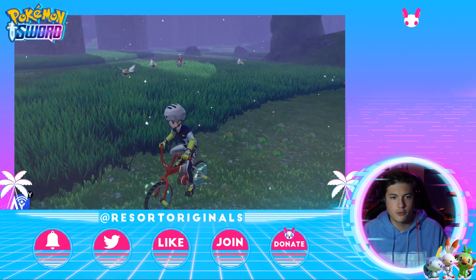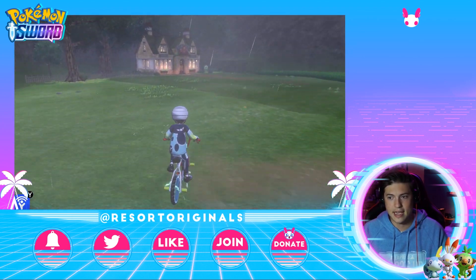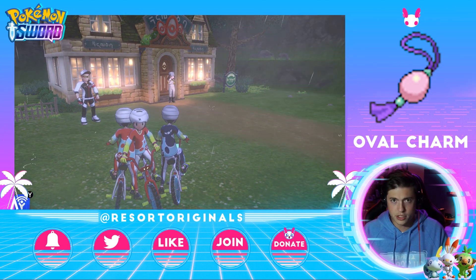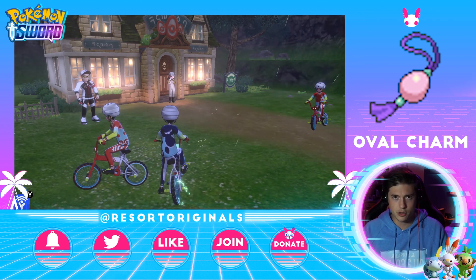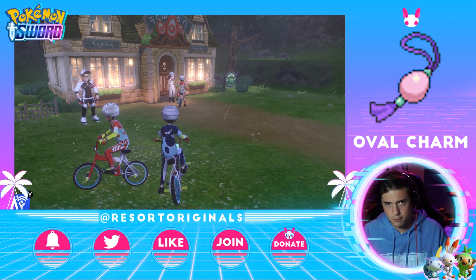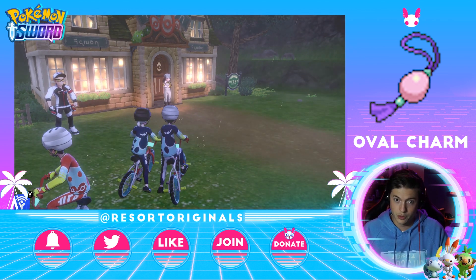Now let's go into egg hatching. One thing that's important to note is you want to get the Oval Charm, which you're able to get in Circhester — not Winchester — and you go into the hotel where you would battle the game director Shigeki Morimoto. If you beat him, you get the Oval Charm, which allows you to breed Pokemon a lot faster than what you normally would. I definitely suggest doing that.